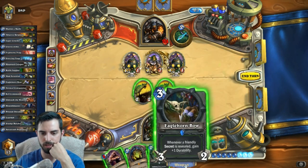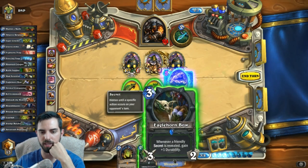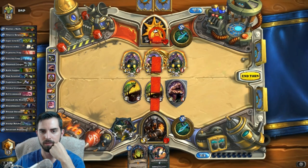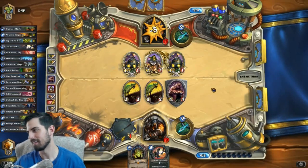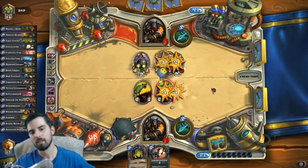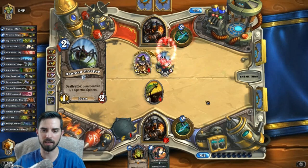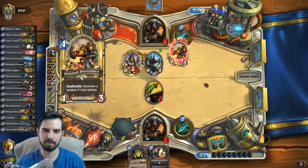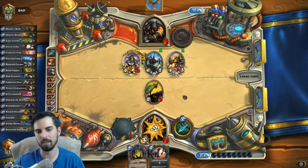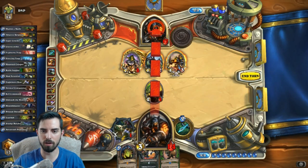I can kill that with Eagle Horn. I could just ignore and go face too - I'm gonna do that, I'm gonna ignore and go face. I'm also an idiot. Because I could have traded with Dr. Boom. I guess you're right, I didn't think of that. Well, I got lucky there. If he doesn't play a taunt, I can get that. That's a great point - I could have just saved it to trade. That's an excellent point. I hunt alone. You have a great point, my friends.